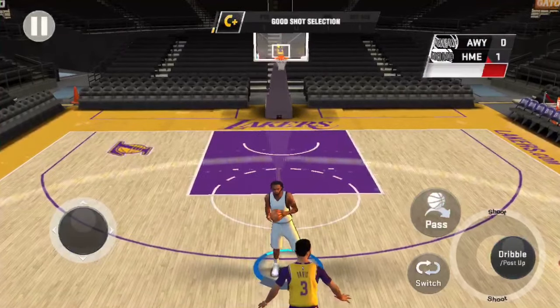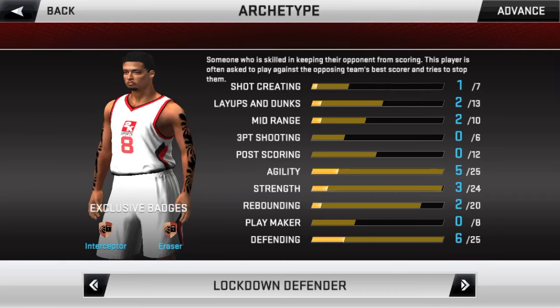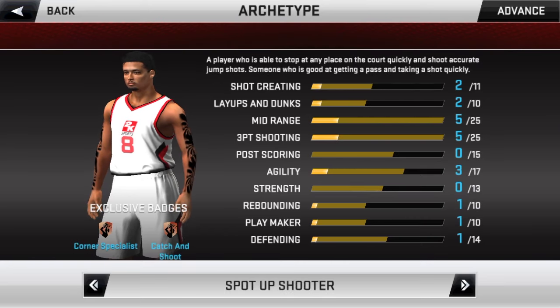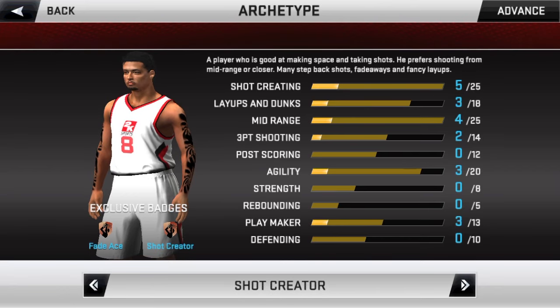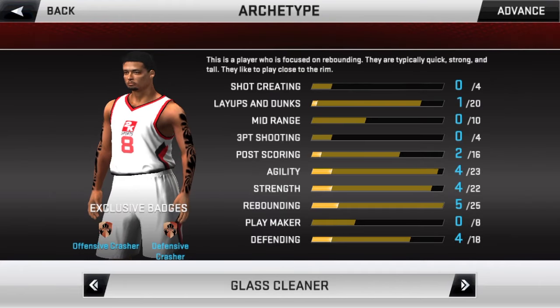You get two exclusive badges per build. For the slasher build the exclusive badges are Acrobat and Killer Crossover. For the lockdown defender we have Interceptor and Eraser. For the playmaker we have Lob City Passer and Dimer. For the spot-up shooter we have Corner Specialist and Catch and Shoot. For the shot creator we have Fade Ace and Shot Creator.